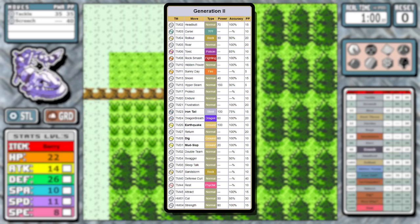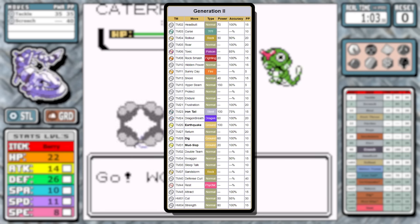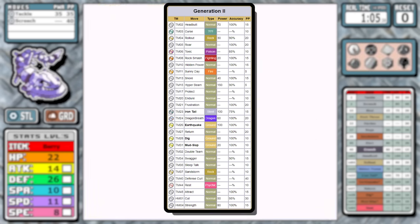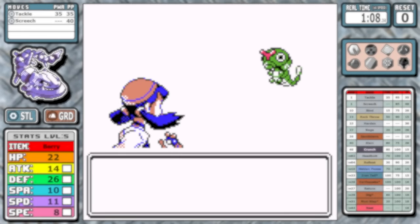This isn't a Steelix-specific problem, but the lack of Rock Slide as a TM in Gen 2 really hurts here as well. The one-two punch of Earthquake and Rock Slide just provides some of the best coverage in the game, and it's going to be missed today.